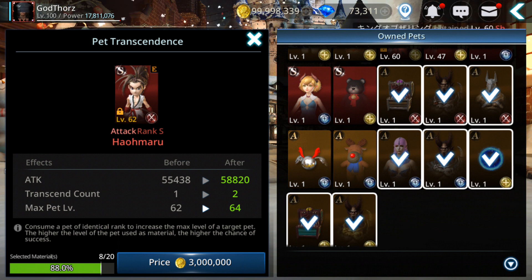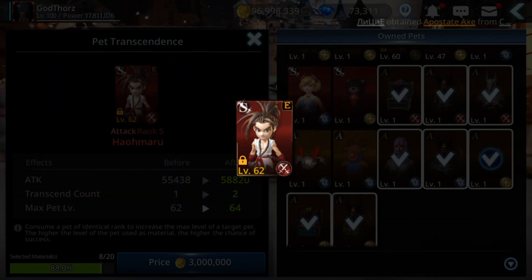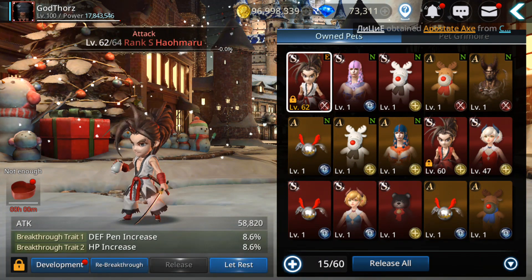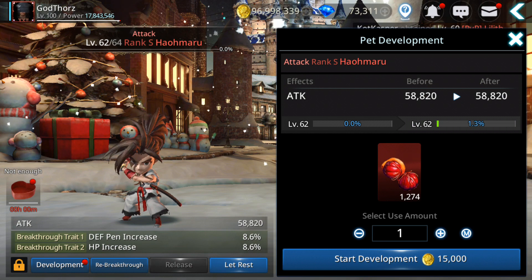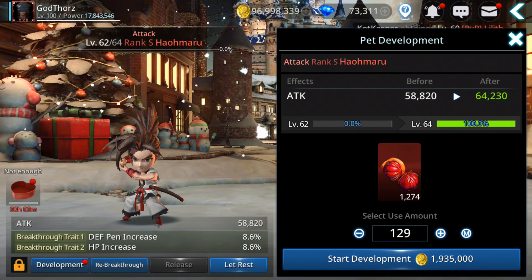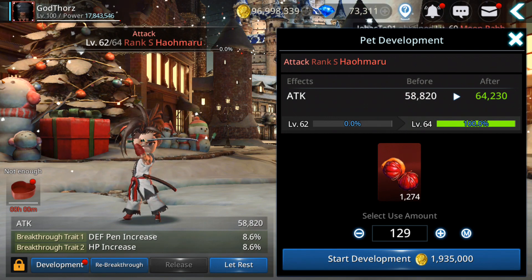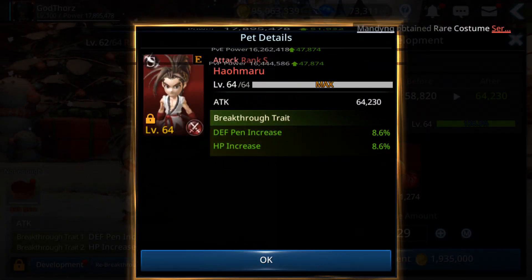Can we succeed with 88% chance? Let's see — it was successful! We unlock two extra levels and the main stats increase. Now let's develop again. It seems the same amount — 129 berries and the same amount of gold — no change so far. Let's see if the rate stays the same after.